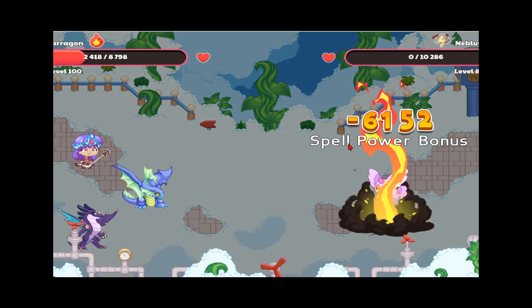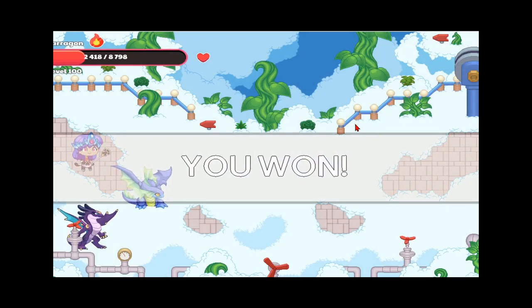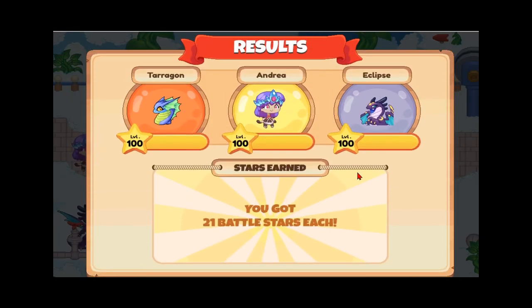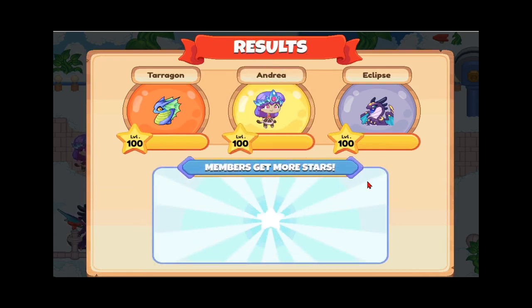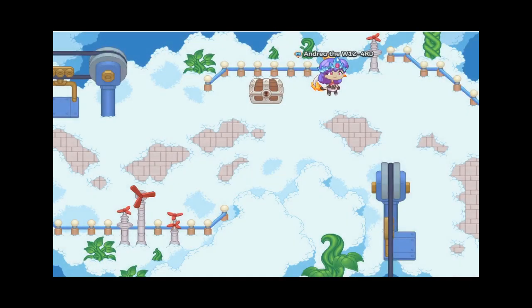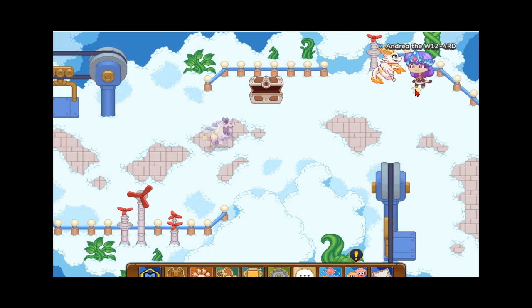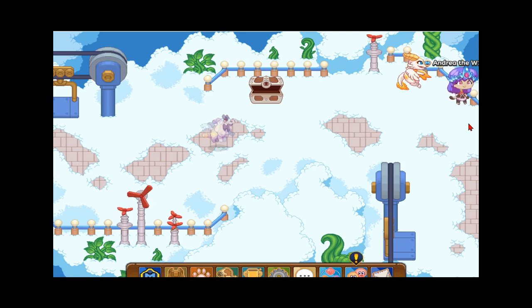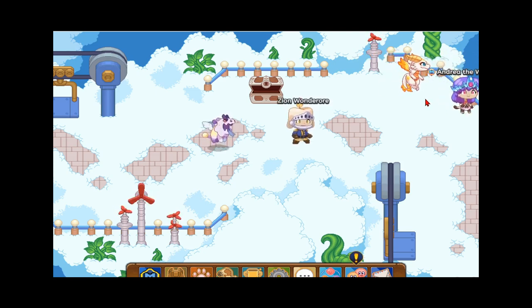Let's take out the Nibloth with the Volcano — it did a whopping 6,152 damage with a spell power bonus. We won the battle and got 21 battle stars, 10 member stars, and a chest. That was how to catch the awesome cute hybrid Nibloth pet in Prodigy! If you enjoyed this video, make sure you hit subscribe and the like button and hit the notification bell so you don't miss out on any of these awesome Prodigy videos. I'll see you in the next Prodigy video!